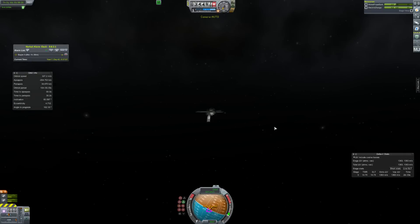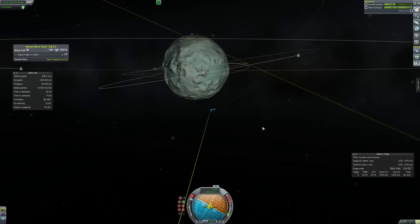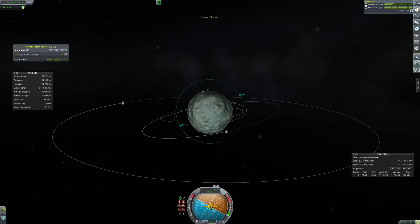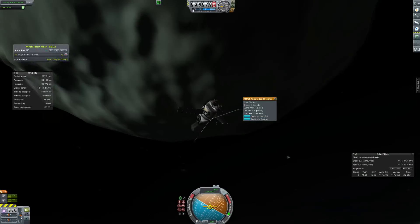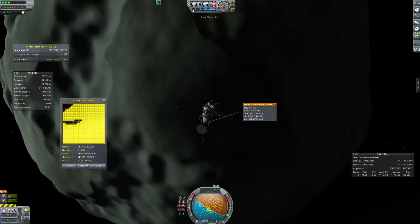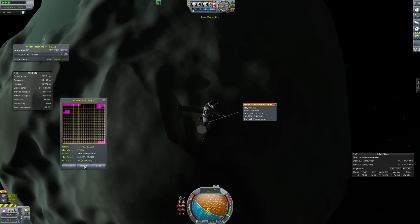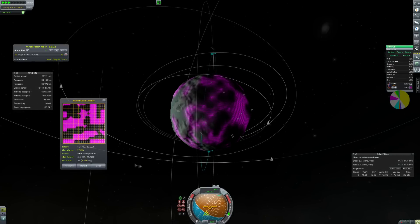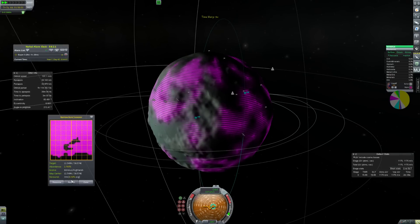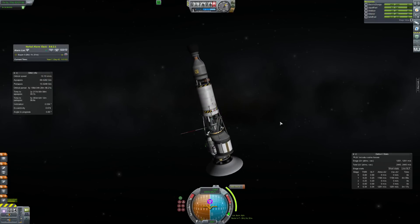We arrive at Minmus and get into orbit. We actually have a decent amount of infrastructure here — a space station and a little base on the surface, though those were mostly for contracts and earlier missions. We turn on the scanner. Turning on the UI, you can see what's below — I find the ore resource, which shows as the pink one on the radar. There are a bunch of percentages but I don't really know how to pick a good landing site from them, so tell me in the comments.